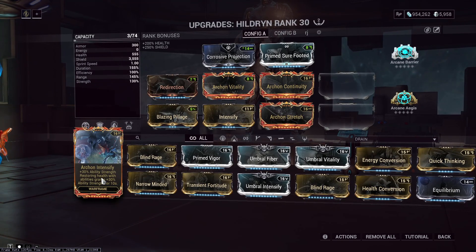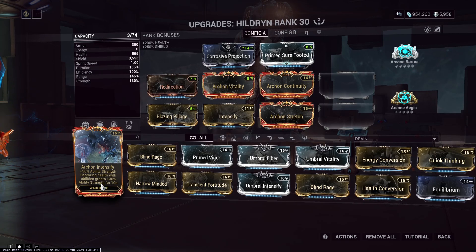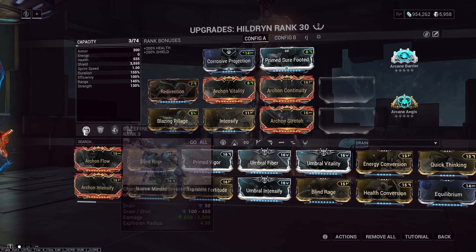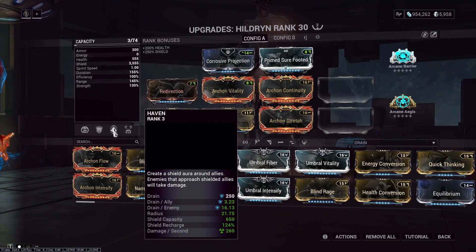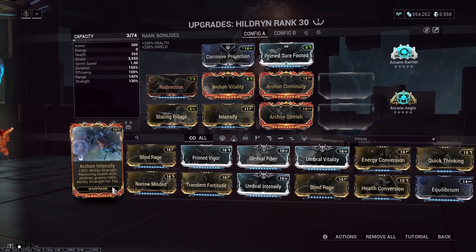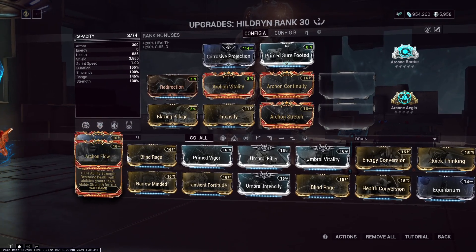She's not going to be using Archon Flow. Archon Intensity is the next one — 30% ability strength, and she does use that. The condition is: restoring health with abilities grants 30% ability strength for 10 seconds. Without a Helminth, Hildryn is not able to heal herself with an ability. None of her abilities heal her health directly — she has tons of stuff that can regen shields, but nothing that actually heals. So without a Helminth, she's not going to be able to use this.